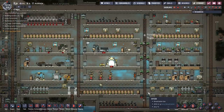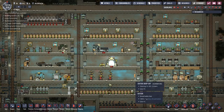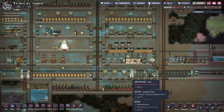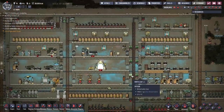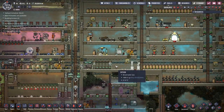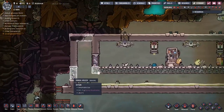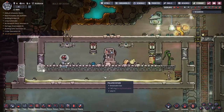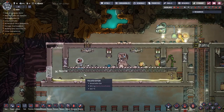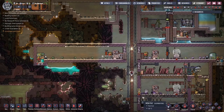Hey guys and welcome back to Oxygen Not Included — Clay's Amazing Space Colony Simulator Extraordinaire! My name is Twitchy and we are on LZ Alpha with this glorious bunch of duplicants, trying to make our way into the future with as much comfort and ease as possible. Today, at least for the beginning of this episode, I just want to sit back and let a few things roll through. We have quite a few little jobs that just haven't got round to getting done, and watching the tick-over of the base is very satisfying.